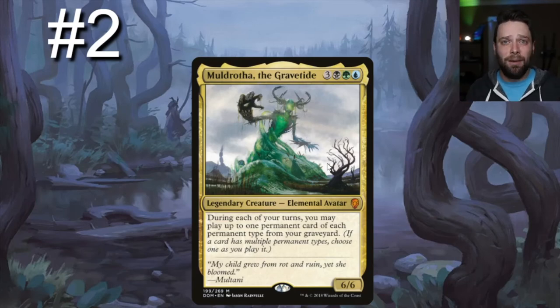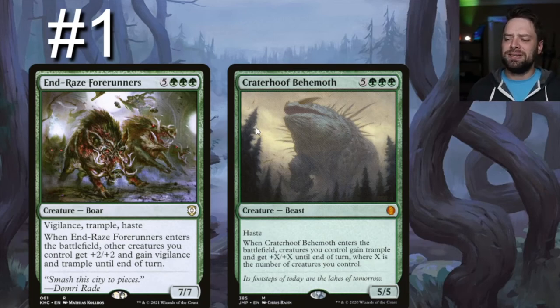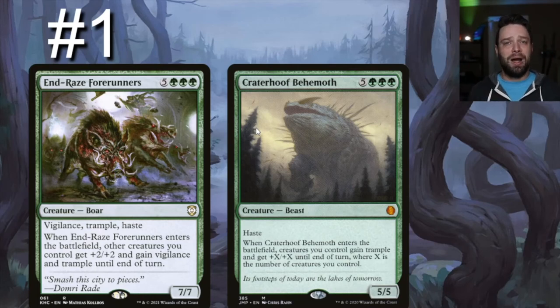Number one on our list — no surprises — End-Raze Forerunners and Crater Hoof Behemoth. End-Raze Forerunners is a 7/7 for eight with trample, vigilance, and haste; when it enters the battlefield, creatures you control get +2/+2 and gain vigilance and trample until end of turn. With Yarak, that's +4/+4 plus vigilance and trample. Crater Hoof Behemoth goes further — when it enters, creatures you control get +X/+X where X is the number of creatures you control, plus trample. With five creatures and Yarak, that's +10/+10 on everyone — you're just going to murder people.